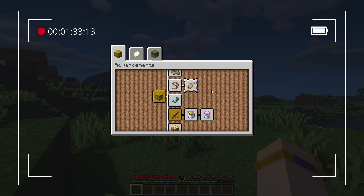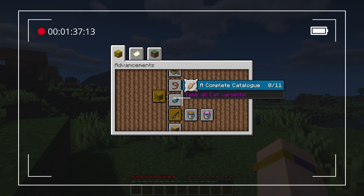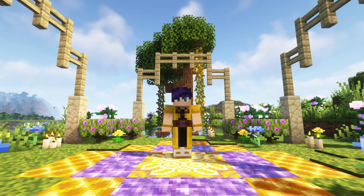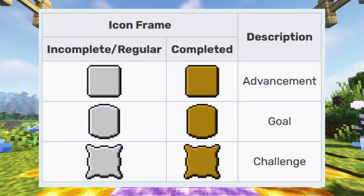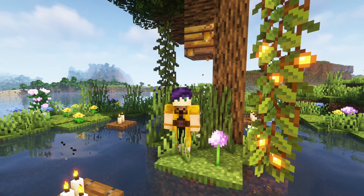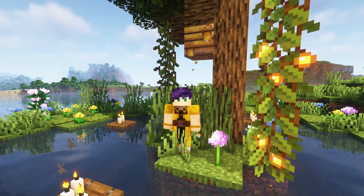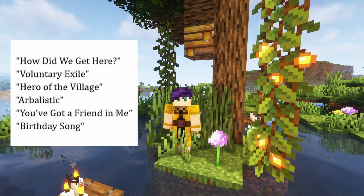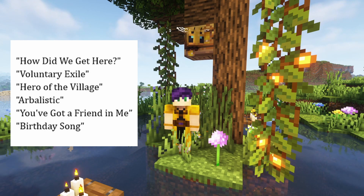Normal and goal advancements will have a green description while challenges will have a purple description. You'll also notice that the advancements have different icon frames, and that is to showcase the difficulty of the advancement itself and also to show whether or not you've completed it. In the different categories there are actually six hidden advancements that won't show in the tabs until you unlock them, regardless of any other advancement you may already have unlocked.